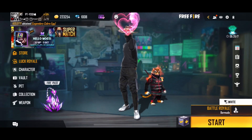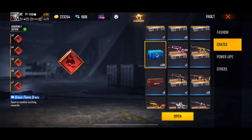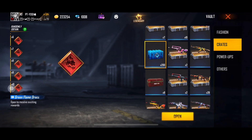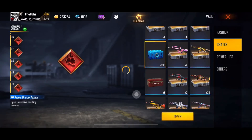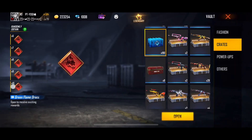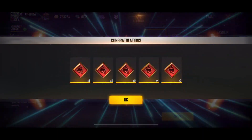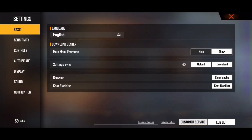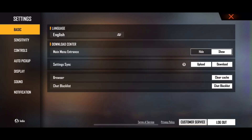Hey guys, welcome back to the online channel. Now we are going to talk about all Evo guns within the lowest price, low diamonds max. We are going to talk about all the crates and rare items, all the tips and tricks. For our new viewers, subscribe to our channel and click the bell icon. If you like this video, please like this video.